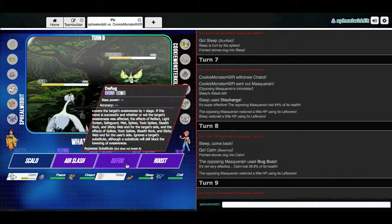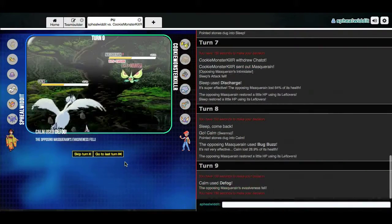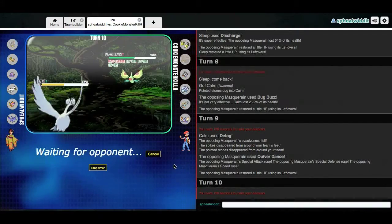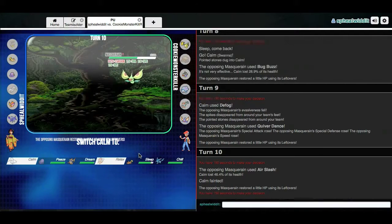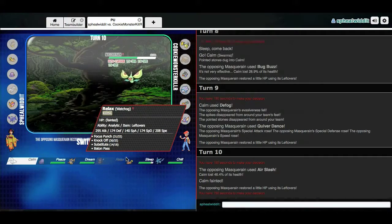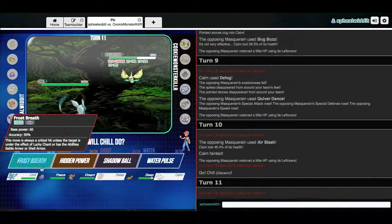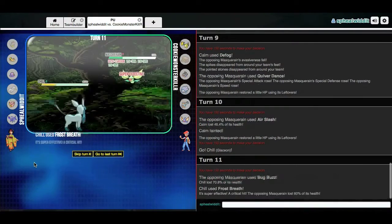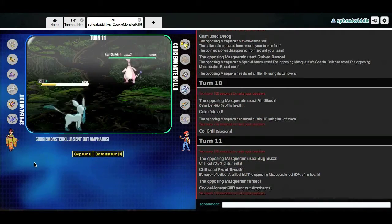Those hazards were going to be problematic. He goes for Quiver Dance. That's taking me out. So he has Bug Buzz, Air Slash, Quiver Dance — I don't really know what the last move is. But I'm sure Chill can take it. Let's get rid of it with Frost Breath — that's what Frost Breath is for. Ice Beam would probably take this thing out anyway, but you never know. And there goes the Masquerain. Two down — got rid of those bugs. I lost two of my own, but that's all part of it.